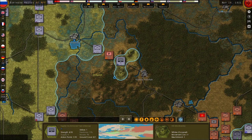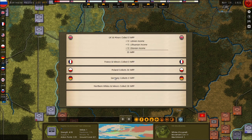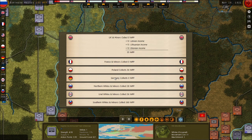The Bolsheviks are losing big. If I could take Moscow it's gonna be a big blow to them — maybe a war-ending blow. But hurry it up, Finland. 369 for the Southern Whites, everybody else is spare change.